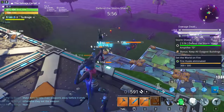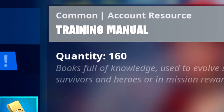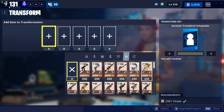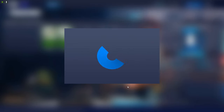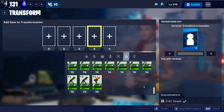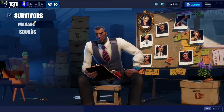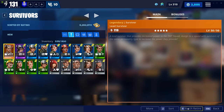Tip number two: make sure you are focusing on getting training manuals. Training manuals are really important. To get them, make sure you are opening event llamas, but most importantly go to the transform feature, click on permanent keys, then click on survivor transform, and get your green schematics. Never dismantle your green schematics, green heroes, or green defenders. Get your green schematics and transform them into blue survivors, then dismantle those blue survivors to get training manuals.